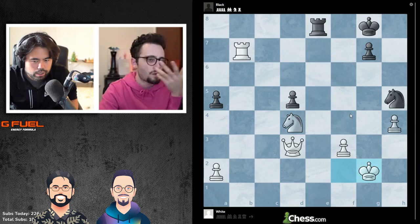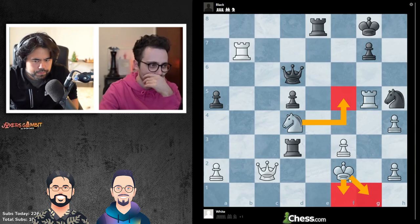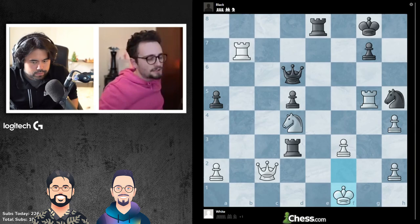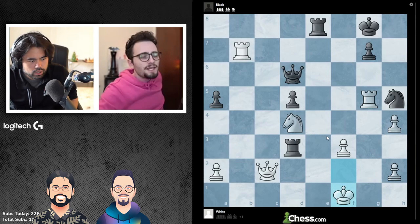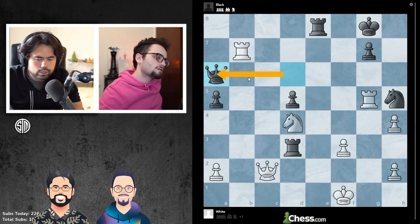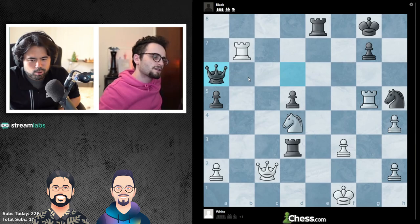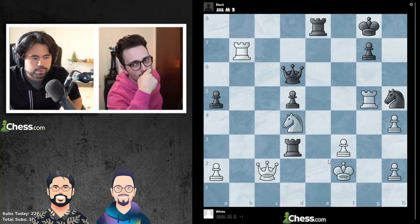First of all, I realized that queen d3, queen h2, rook g2 takes — obviously it's a draw at best. I realized pretty early on that's bad. King g2 seems bad, so the only moves that make sense are knight f5, or king f1, or king g1. I don't even know what black is going to play here. Well, the problem is queen a6, that's why.